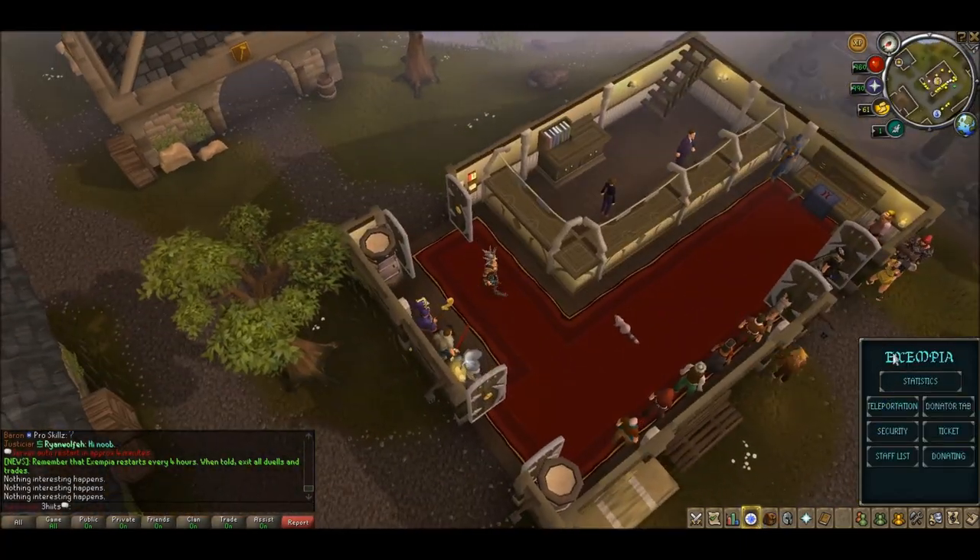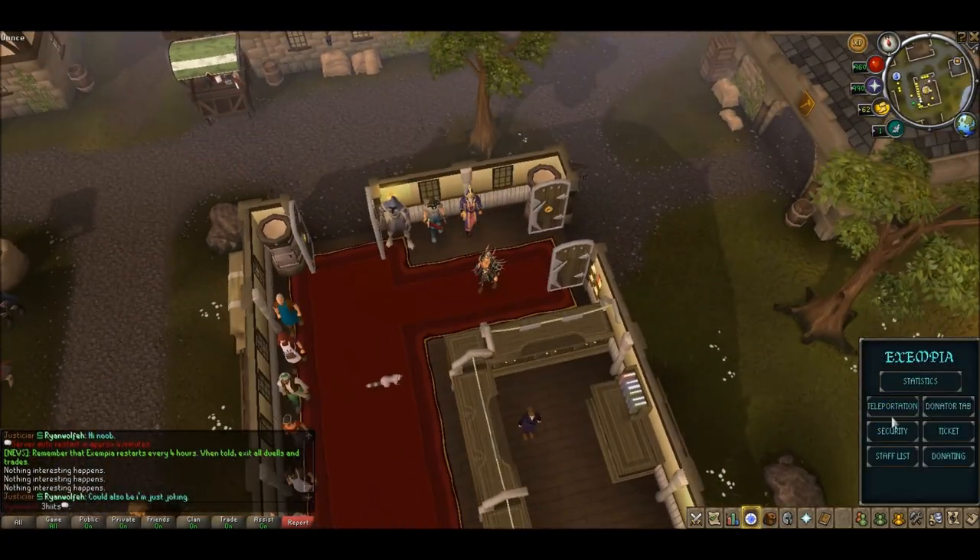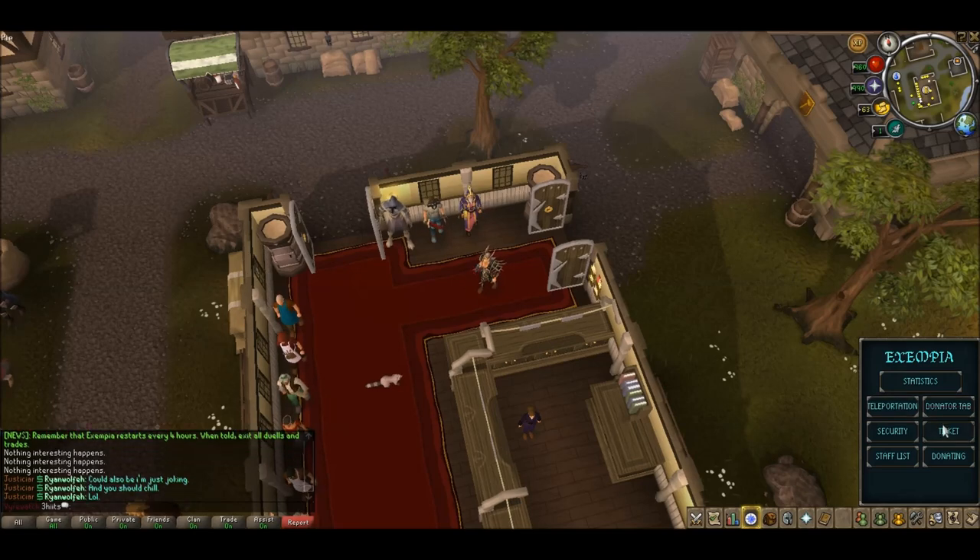So you just push the quest tab — that shows the name of the server. And you've got the teleportation, donator ticket, donating, staff list, and security.